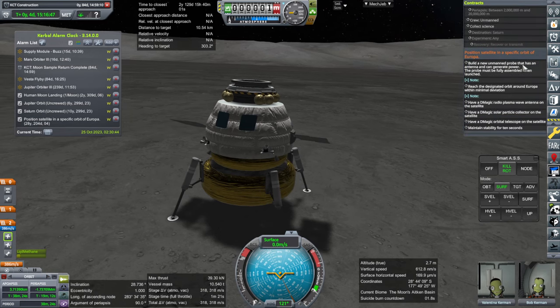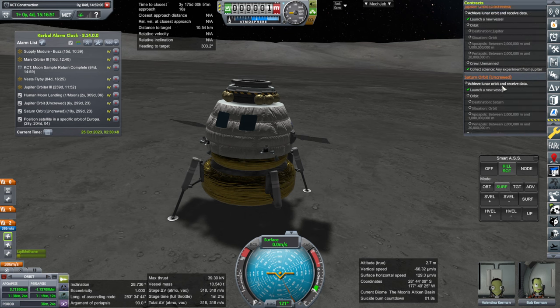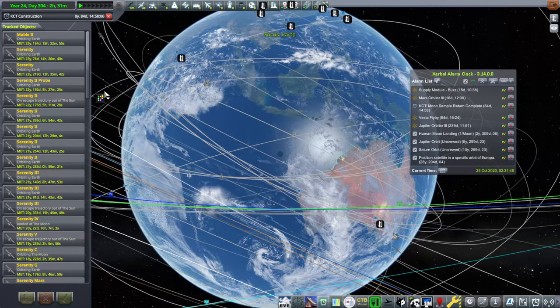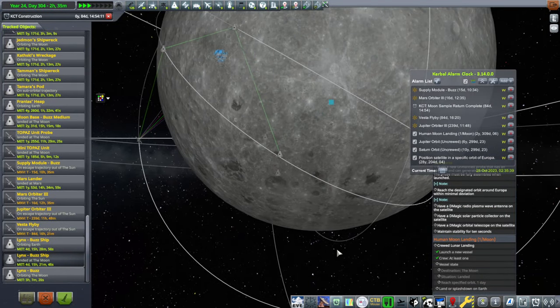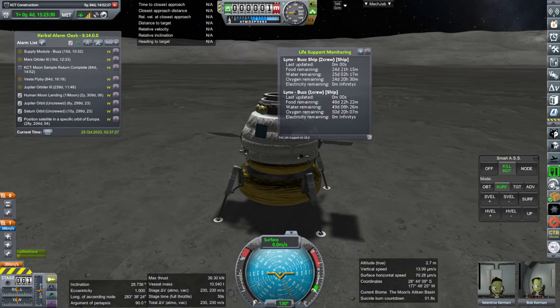We definitely need to position a satellite in a specific orbit — well, that's a mission that NASA's doing anyway. Landed! Well, it says orbiting but I think it's counting the landed time. We have to stay here for a day. Rather than wait the day at the vessel, I'll wait the day in the tracking station just for safety's sake. It should be in daylight the whole time. We have lots of supplies here.